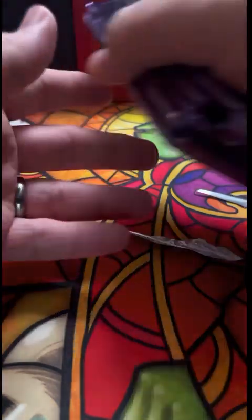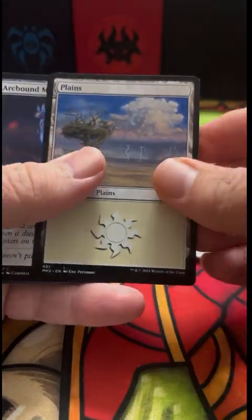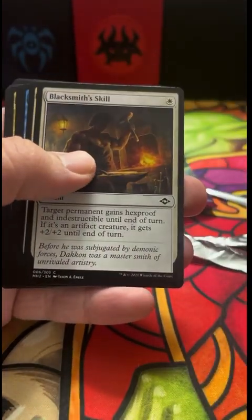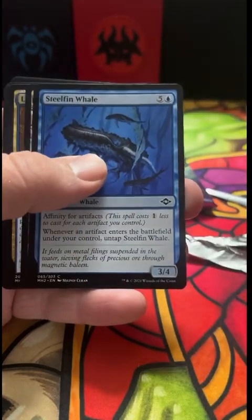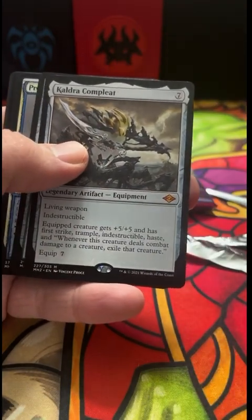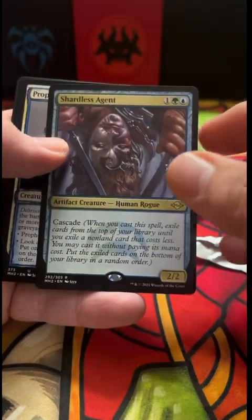Still have a bunch more packs here guys, so let's keep going. I don't want to take too long on my first video back in a long time — I know sometimes people don't like them long, I'll try to go fast. Lucid Dreams — that's a pretty sweet one. Planes, non-foil. Tormod's Cryptkeeper. Blacksmith's Skill — of course that's a good card. And Razortide Bridge.